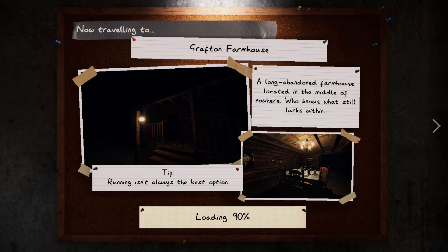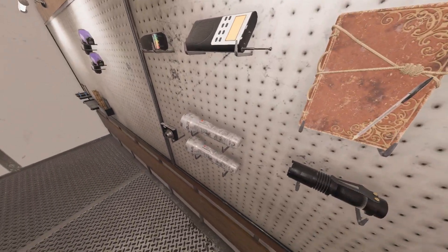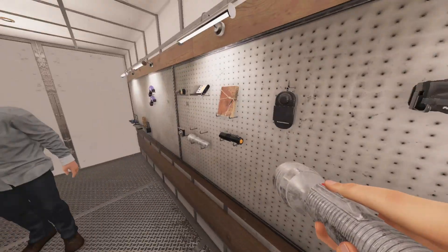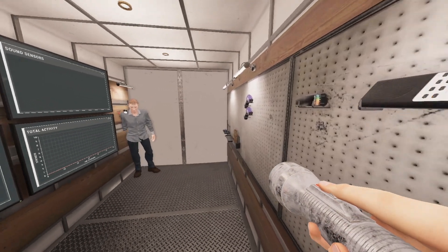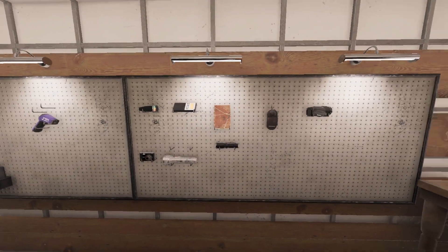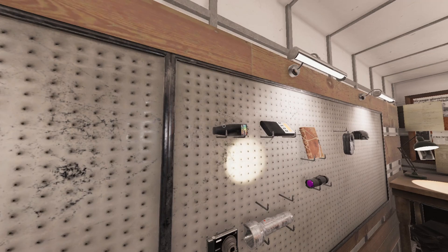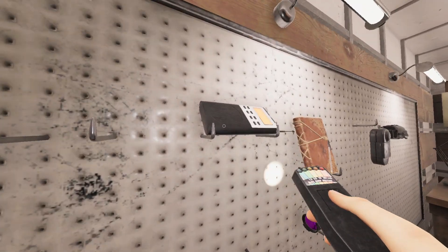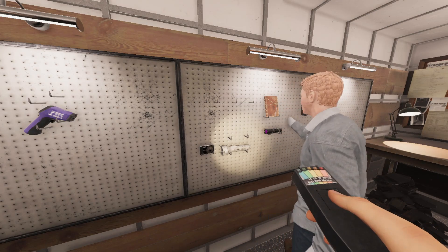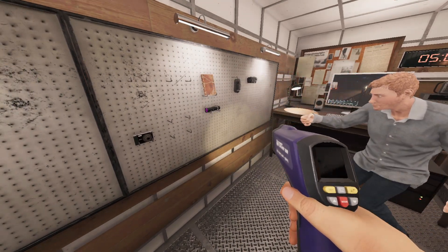It's either one of the... well, both of these farmhouses are pretty cool, can be a lot of fun. Okay, we've got a temperature beat. Looks like they left in a hurry. So I'll take the EMF reader and you can take the spirit box. We'll start out that way. I also have a temperature thing on me. But this one's gonna be violent.